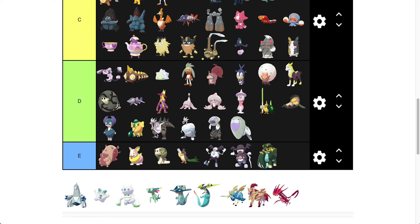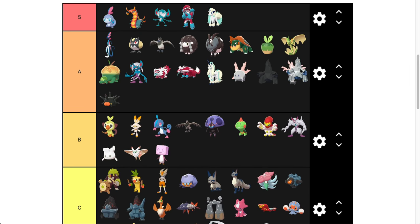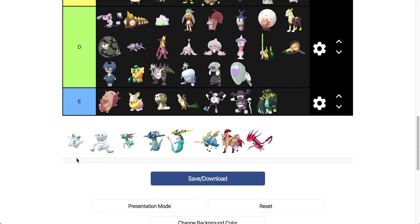Duraludon — Duraludon's going to go in A tier. I'm a big fan of Duraludon. The chrome look — it's a little more gray rather than white and kind of chromed out, and turns to fully this blue on the sides, arms, and back. Again, the white and blue — you can see I kind of like those colors together. He'd be high A tier. I think Duraludon is perfect.